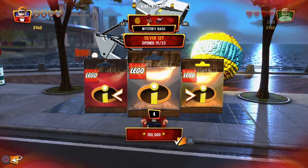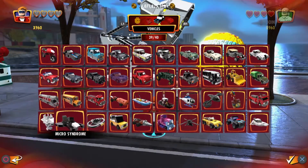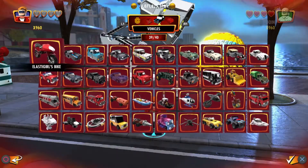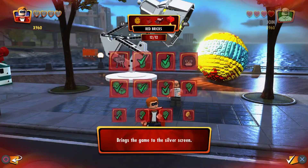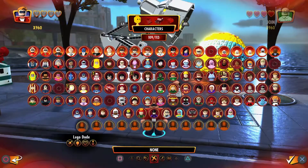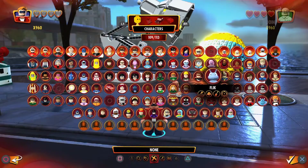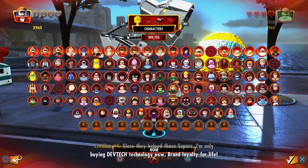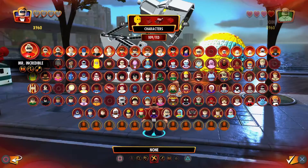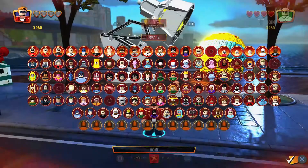Red set complete, gold set complete. 19 out of 23 vehicles, 39 out of 40 — but I already have all 40, the game just can't count, that's a glitch. I have all 12 red bricks and 109 out of 113 characters. Let me check — Edna Mode Kimono, I think I got them all.